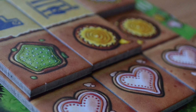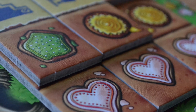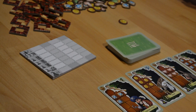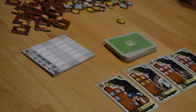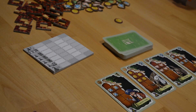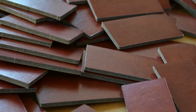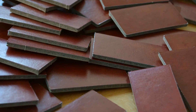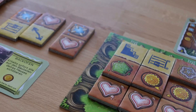Our first two plays of Gingerbread House definitely didn't create the same excitement as Baron Park — another family-style tile laying game from Phil Walker-Harding. We didn't have the need to play Gingerbread House right away again and weren't really sure how much we liked it. In Baron Park, you're mostly puzzling and building your bear park for yourself. While others can take tiles before you, there are so many options you can still plan ahead. In Gingerbread House, the planning is more restricted.